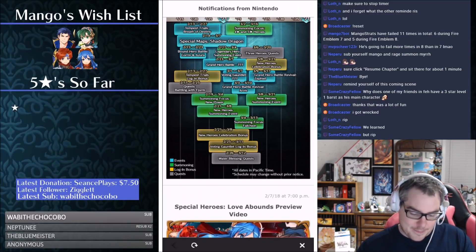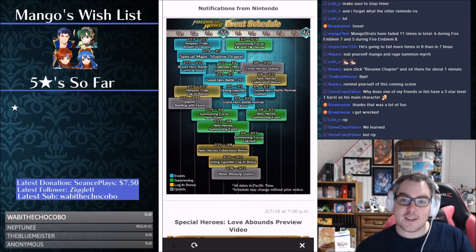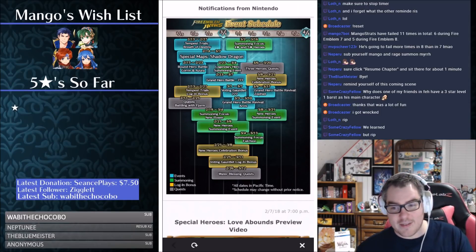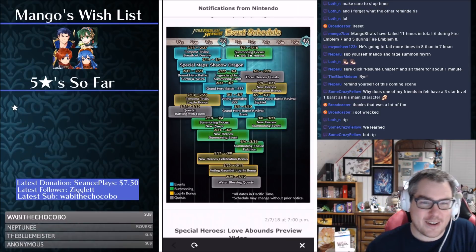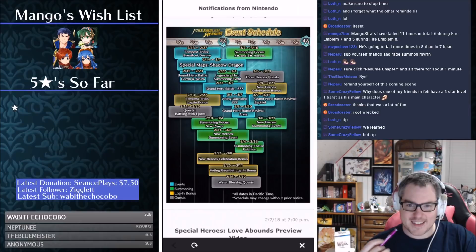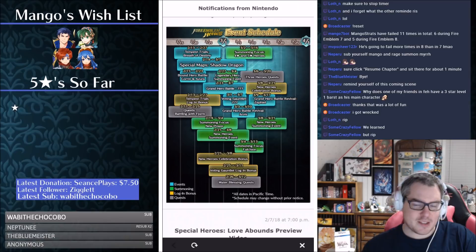Moving to other colors — Tempest Trials: Breath of Destiny. This is a full tempest trial, not a mini one, running for about two weeks. I love Tempest Trials — the more content the better until content gets fixed. We also have special maps called Shadow Dragon, which is exciting. I have no idea what that is, but it's great to see things coming. Hopefully it's a fun new game mode and not just a boring five-minute map with orbs — but it runs for a long time, so there should be some real content in there.